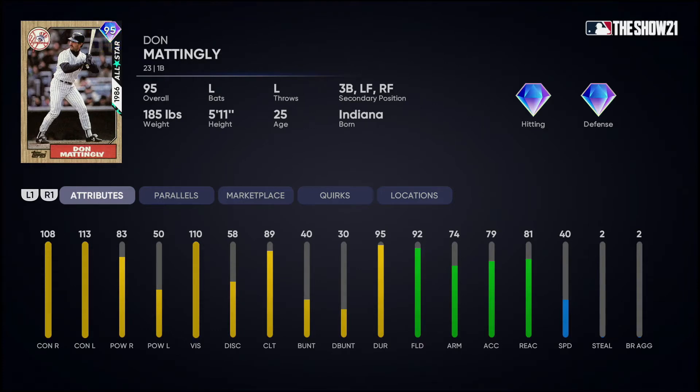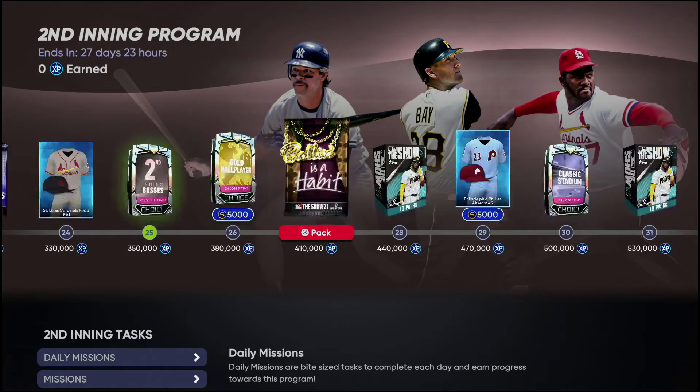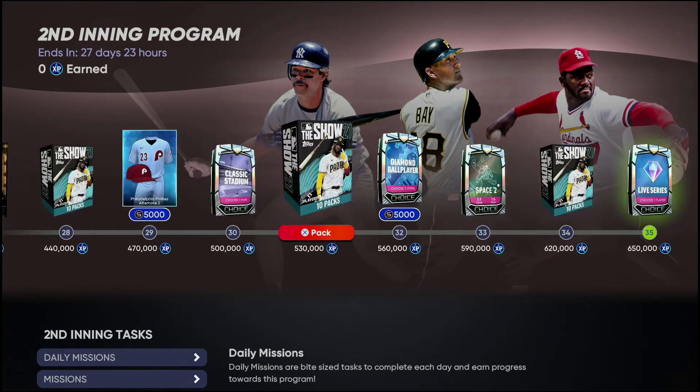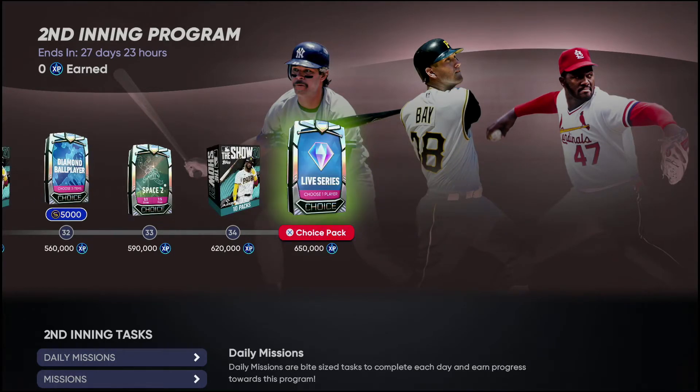Don Mattingly — I never really loved his cards. He's a high contact guy with decent power against righties but nothing crazy against lefties. He's a really good fielder; you can stick him at first or third or in the corner outfield. Not great speed. If you're a Yankees fan or a Don Mattingly fan this is a good card for first or third. I just don't like using a corner infield spot for somebody that doesn't have power against both sides, but if you love Mattingly, definitely go get him.